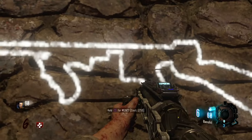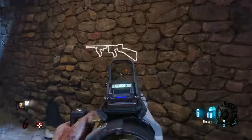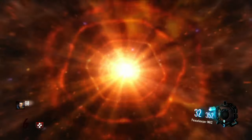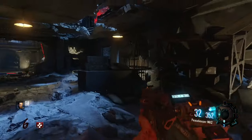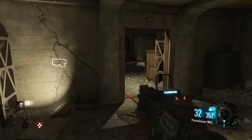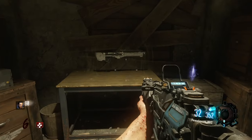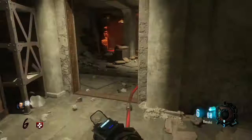You can buy the M1927 for 1750 points, which is pretty awesome. It also unlocks access to the weapon storage inside the Nacht der Untoten room. The weapon storage lets you put your weapons on the table and other players can pick up your weapon and replace it with whatever they're holding. It's a great way to share weapons with friends, or you can store a third weapon there and come back for it later — a really cool feature.